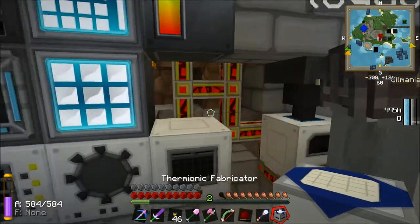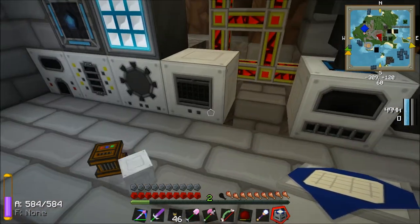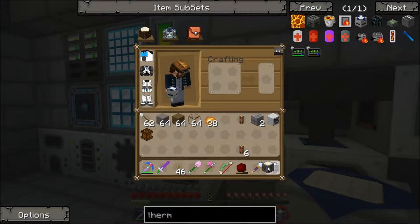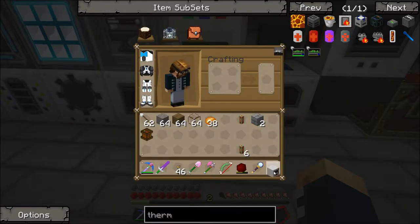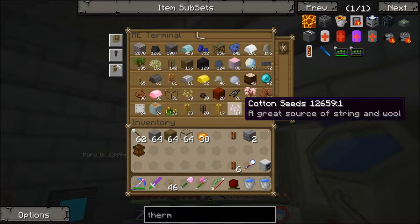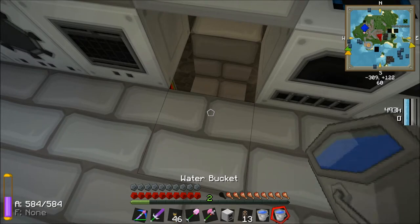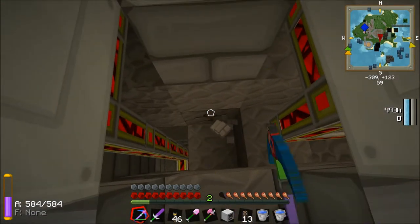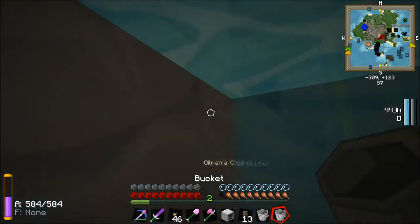Thermionic fabricator can go here. Thanks, Max. Okay, rolling machine can go up there, thermionic fabricator can go there, and aqueous accumulator can go there. I need my buckets of water here. Have we got any liquid ducts? We certainly do. Okay then, what we do Max is we go down here and we plop down our accumulator. And we're going to accumulate water. And I messed that up.